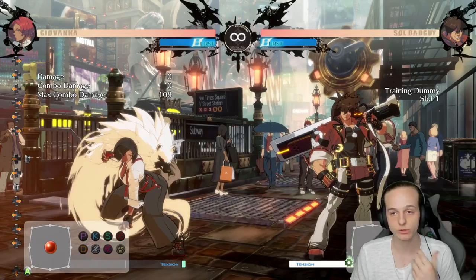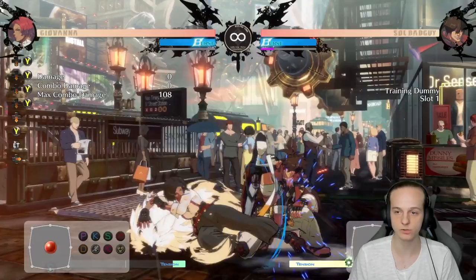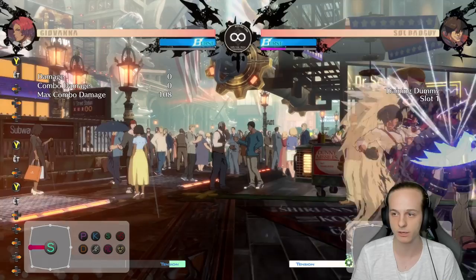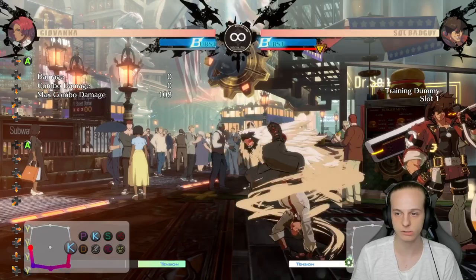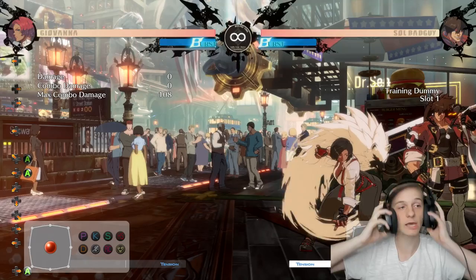Now that we talked about how to get in with Giovanna, let's talk about how to continue your advantage. Because she has so many options and a ton of plus frames, she can do whatever she wants on block. The most basic block string that will likely happen in neutral is you hit a CS or 4S on block, and then after this you have a bunch of options. You can press HS afterwards and then choose from 214S which is her overhead, 236K which is her spin move, or 214K which is basically her blockstring finisher.